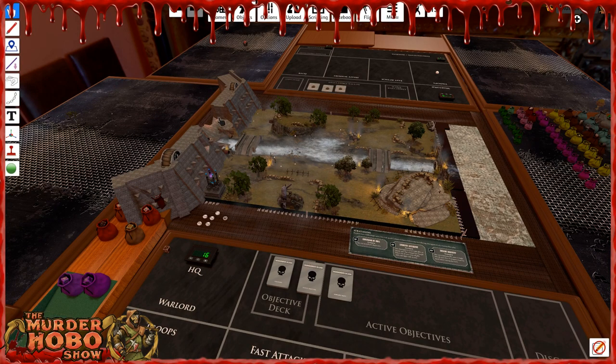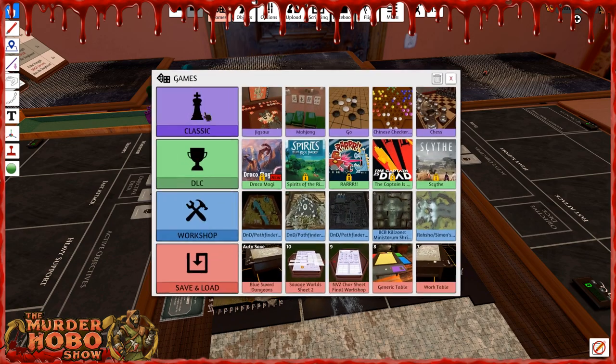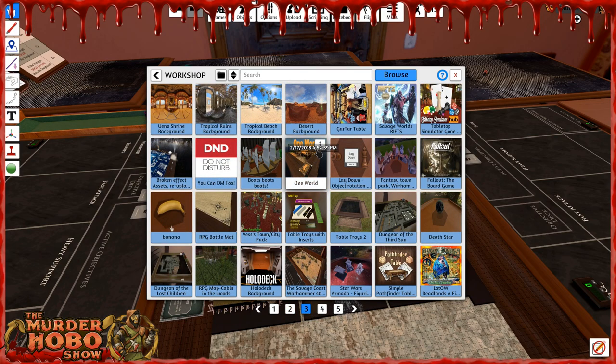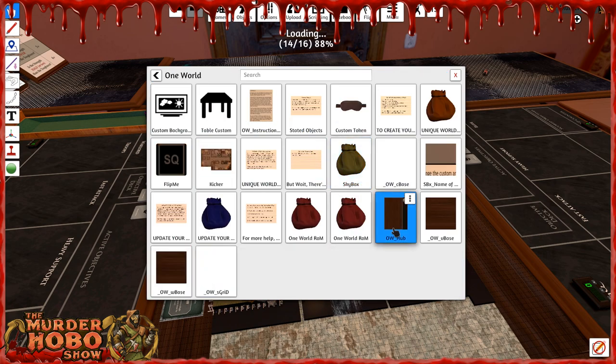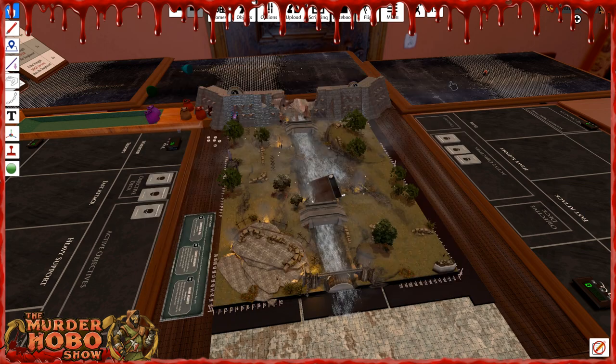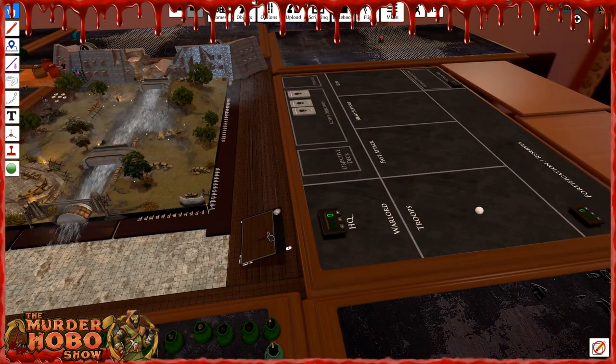There's the table — it's a rectangular table. I'm imagining if everything got pushed to the right, we could shrink these walls down and get them to fit. So I want to go to my games, go to my workshop, go over a couple of pages, and find One World — there it is. Click on it, hit Expand, and we want the One World Hub and these two bases. Click on those — they've appeared in the middle of the map. Simply take One World and set it off to the side.